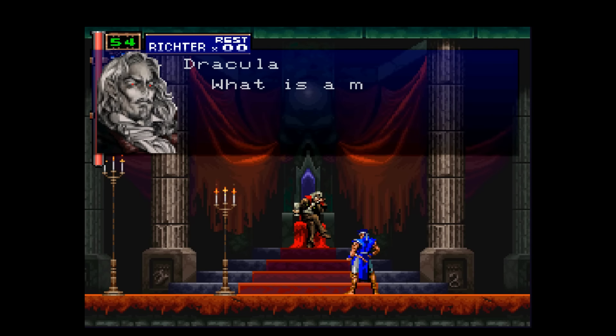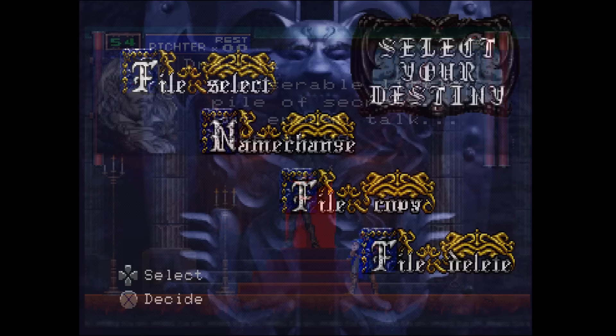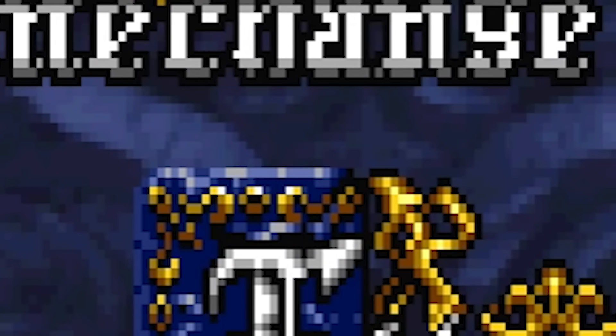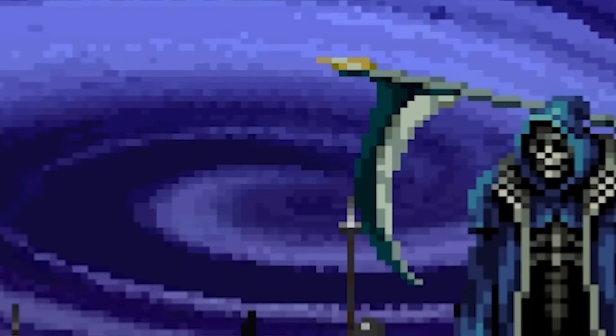As for the more popular Castlevania entry on the system, Symphony of the Night, the use of dithering was more subtle. Instances include menus such as the background layer on the file selection screen and save confirmation boxes. One example during gameplay appears when Death takes away Alucard's powers — you can see it applied to a background effect.